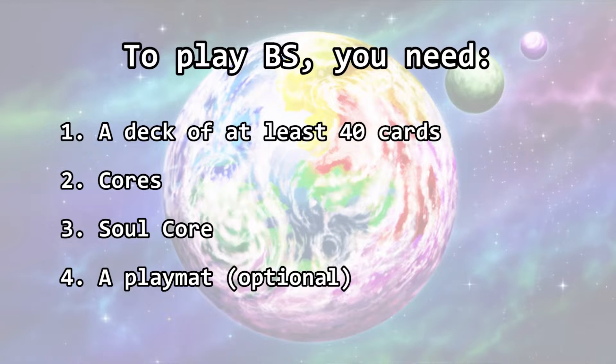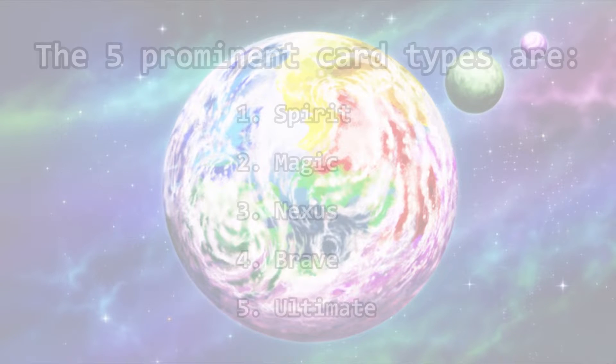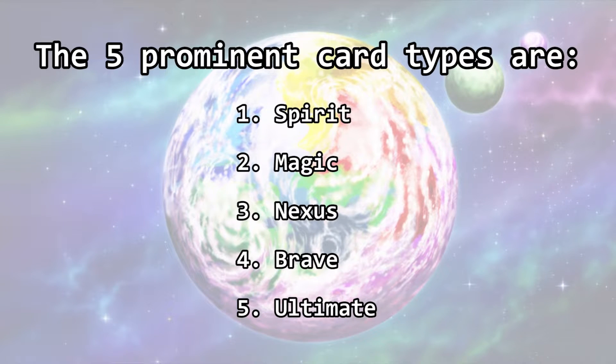You'll need a deck of at least 40 cards, cores, a soul core, and an optional playmat to play the game. The five prominent card types in Battle Spirits are Spirit, Magic, Nexus, Brave, and Ultimate.